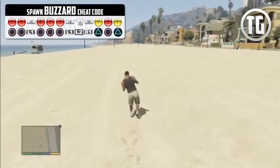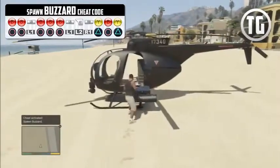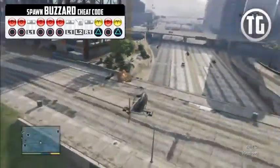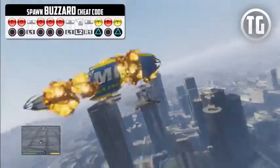First up we have the Buzzard, which is the helicopter with rockets and machine guns. To switch the weapons on PlayStation 3 you click Square, and on Xbox 360 you hit X. To fire them you hit X on PlayStation 3 and A on Xbox 360. It's pretty hard to handle so you're going to have to get used to it.